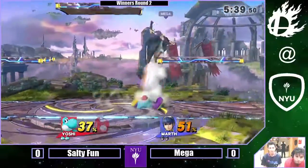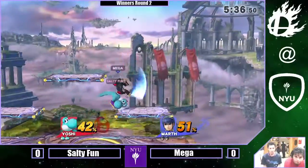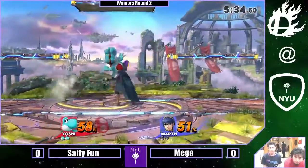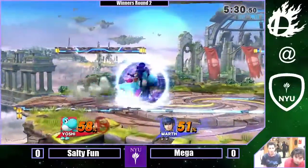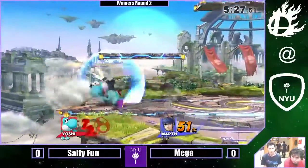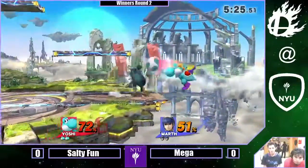Oh wow, I can't believe he found — I think that was all the hitbox of down air. I really don't see that a lot, especially from a character that has really good anti-airs like up-tilt. Could a Marth up-tilt just negate that, like just cut right through? Yeah, probably.